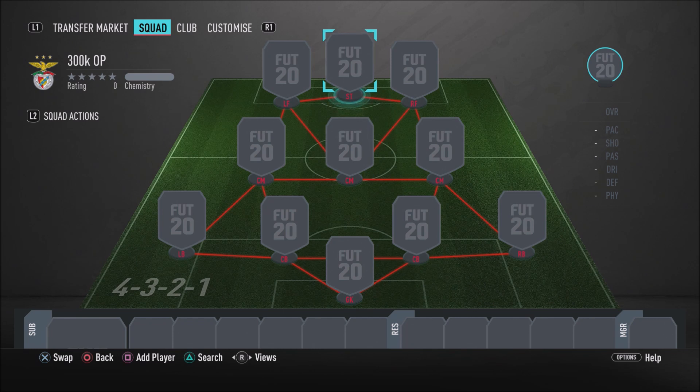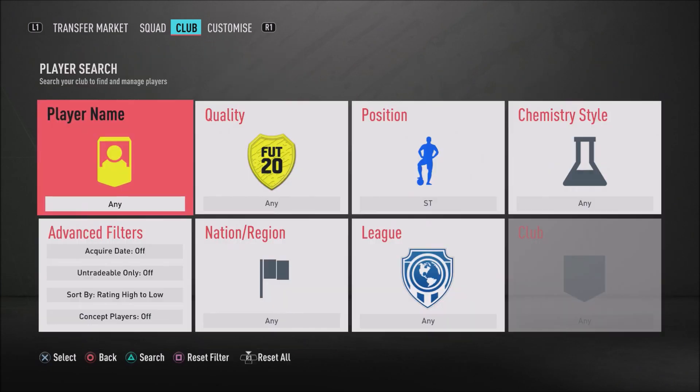As you can see on your screens right now, for this amazing 300k hybrid we're going to be using the left forward, right forward formation - but that is only to get everyone on full chemistry. There is in fact an alternative, more overpowered formation that you guys can use with this team. I'll show you what formation that is once I've shown you the whole team and then the formation switch, which I recommend you do in-game. Now let's jump into the first player.